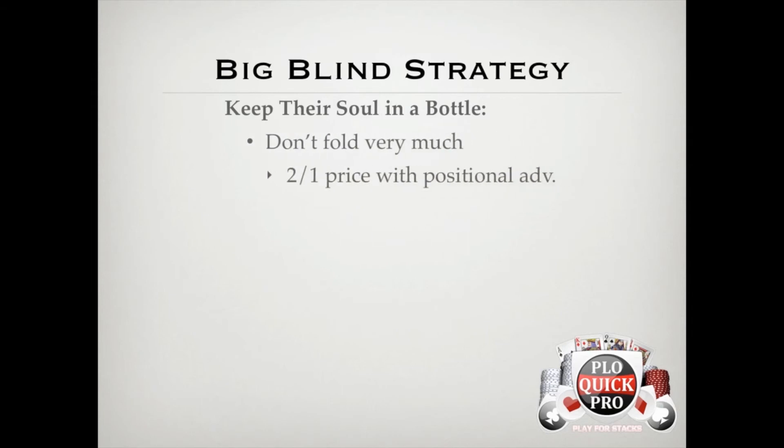Getting a 2-to-1 price on a pot-sized open with the positional advantage is more than enough to play profitably in position against a random opponent in a 6-max online game. But you need to make sure you're not calling an open just for the sake of calling — you always need some kind of game plan. For example, if you're playing against someone opening 75% of hands or more, you could own them by playing 100% of hands and then destroying them post-flop by floating or raising every single flop. Even someone opening the top 50% of hands won't flop well enough to continue against you that often. And remember, all of this is even more exaggerated when you're deep — if I'm more than 150 big blinds deep, it takes a pretty bad hand for me to fold preflop given my positional advantage.